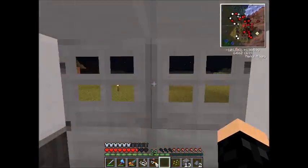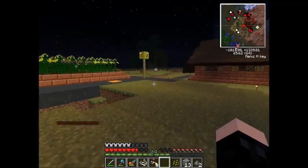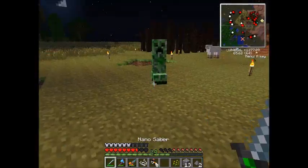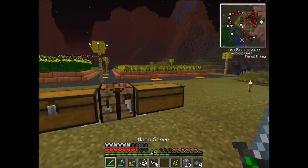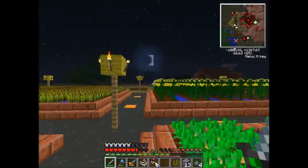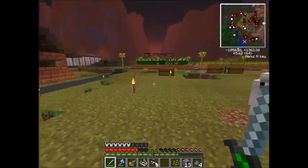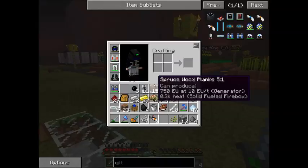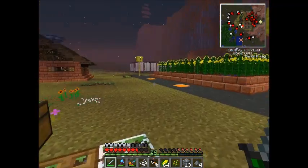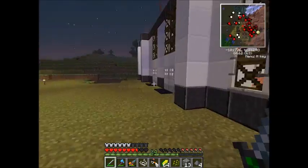I think we might make a couple more farms because we have all of these four, but I want to make some smaller farms for the lesser crops — like I want to plant some melons, some pumpkins, and some flax.